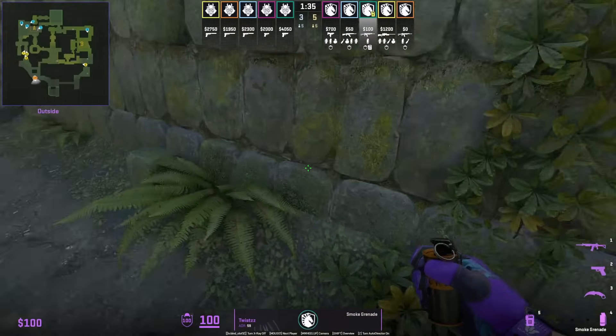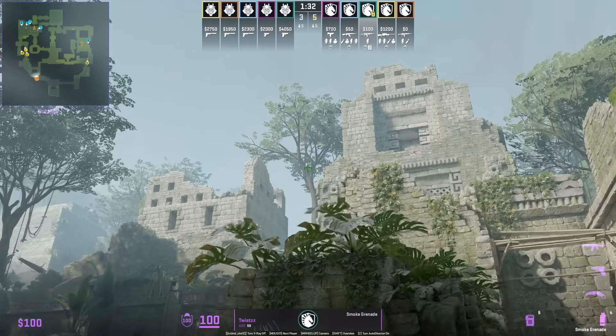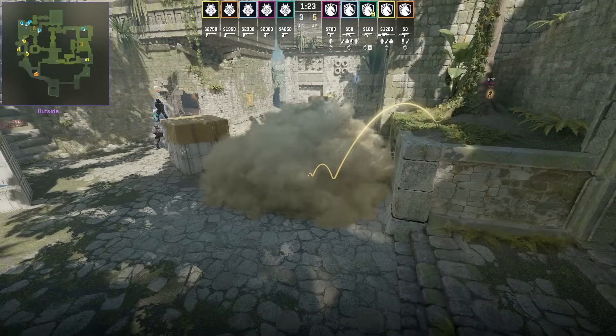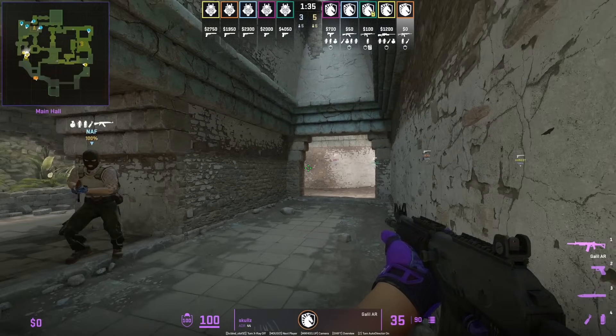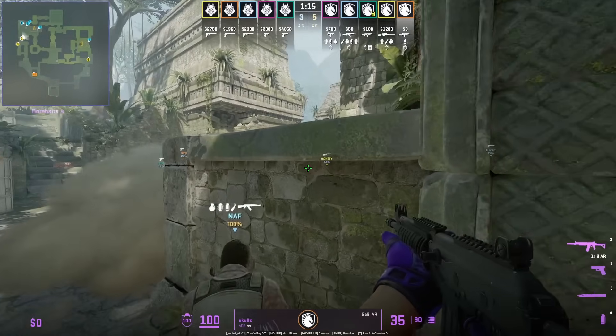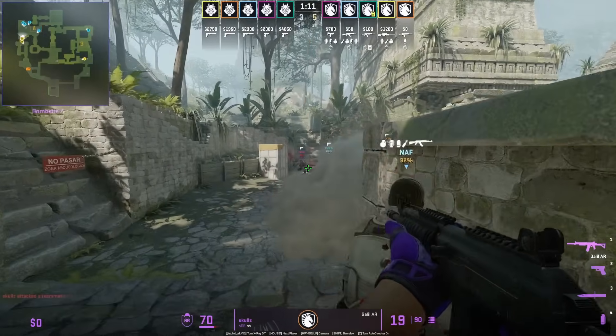Twist shows an A lurk smoke: position with this rock, aim at this part of the tree, then go ahead and jump throw. The smoke lands next to the left side of the boost and next to the big box. They pair it up with the anti-boost molotov to lurk out and try to boost themselves.